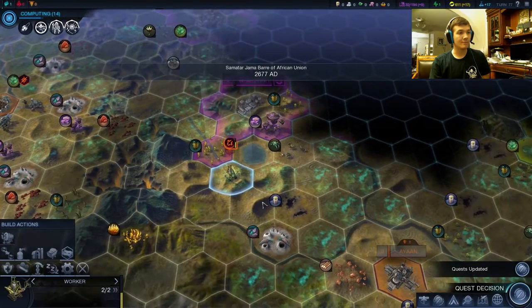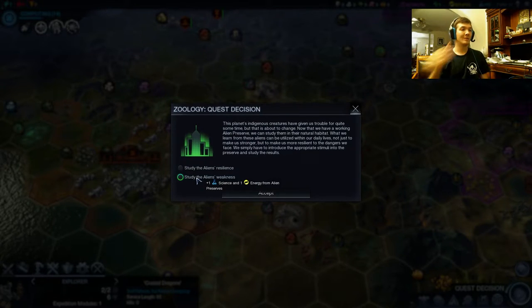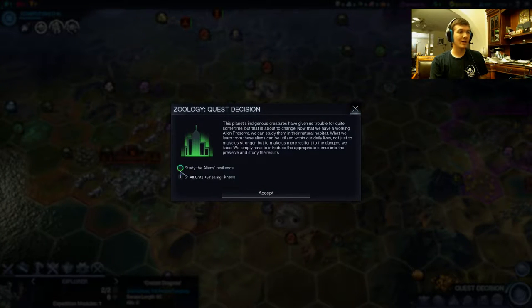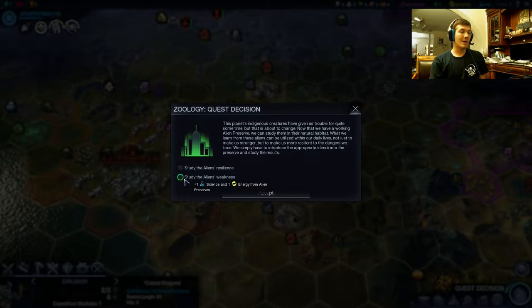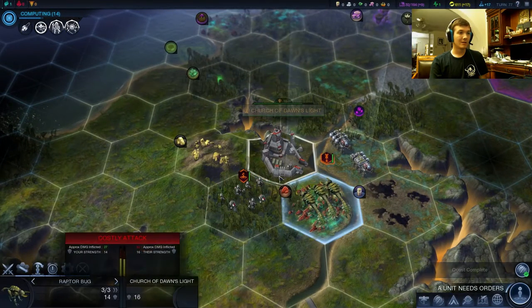Let's get our marines home if we can. Let's build this road. So here is where we can decide to go with all units plus five healing, as opposed to this which gives you a really good alien preserve. Alien preserve is already two culture. So we could have a two culture, one science, one energy — or we could just get plus five healing on all units, giving us a 20 heal on our marines. We're going for that build anyways. Our centurions will be disgusting — they will heal obscenely quickly.